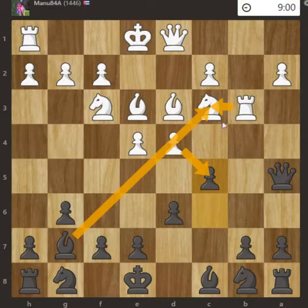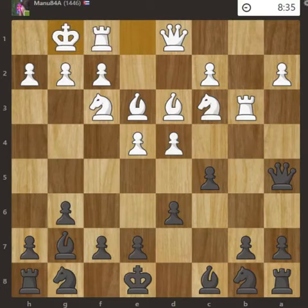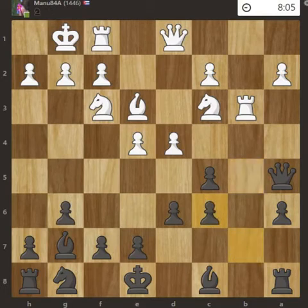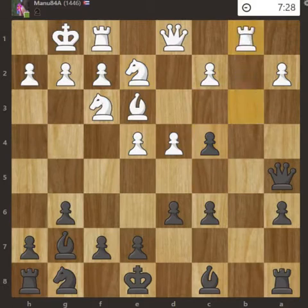White castled, so Knight to c6, Bishop to b5, a6 — threatening the bishop. Bishop takes the knight, pawn takes the bishop, Knight to e2, c4, Rook to b1.